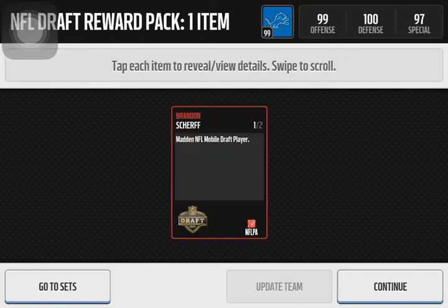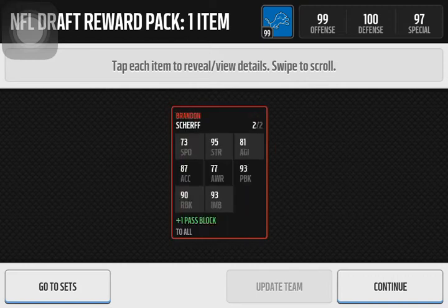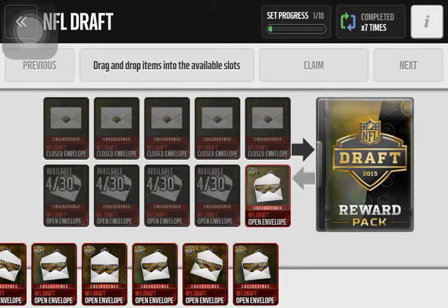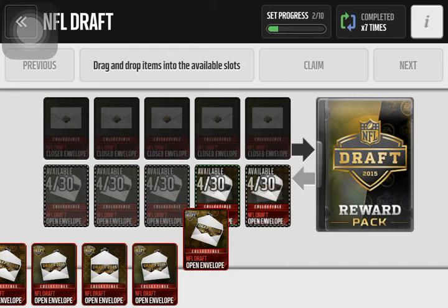Brandon — I don't know, that's what I think it is. 95 strength, 93 pass block, 90 run block, and plus one pass block to all — plus one pass block to all, that is crazy, to all my players. That was a nice pull.